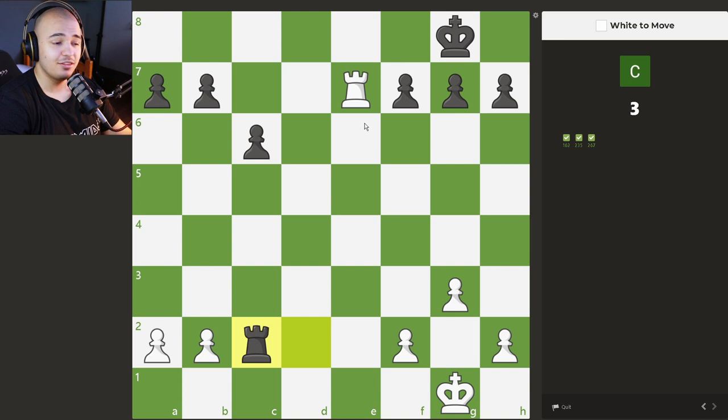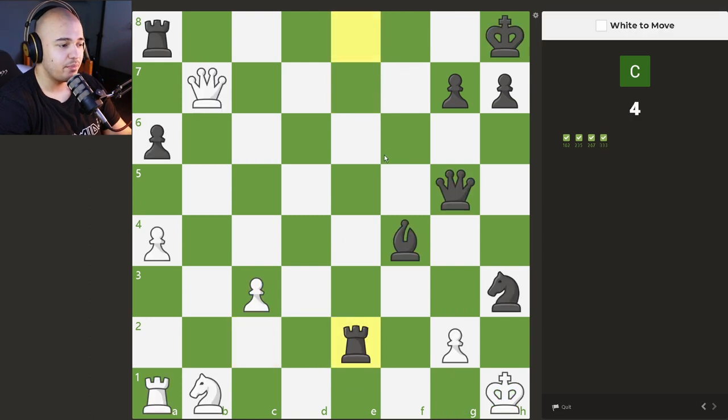We already solved three puzzles and the fourth one is even easier — probably the easiest one we got. Just simply rook e8 and it's checkmate in one.